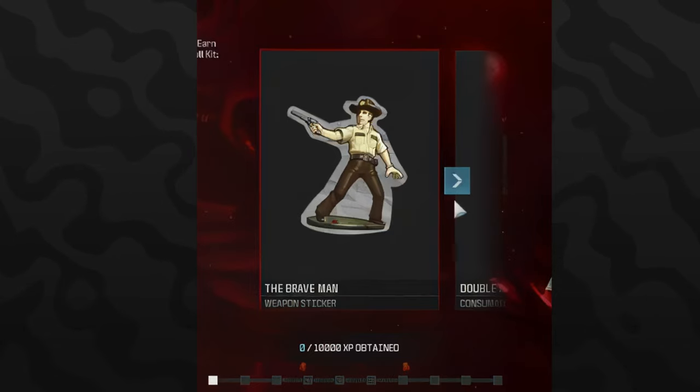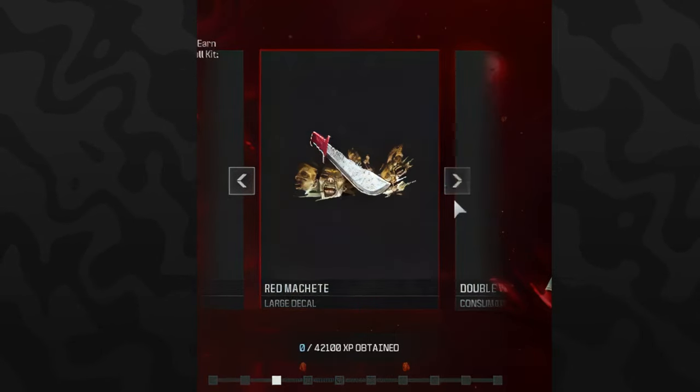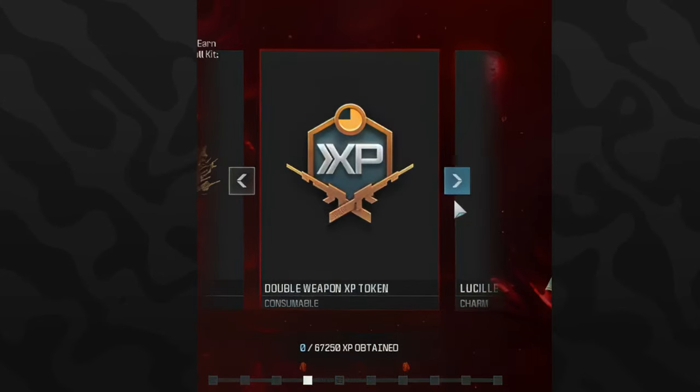The first reward is called the Brave Man weapon sticker, requiring around 10,000 XP. The second reward is a one-hour double XP token at 23,600 XP. The third reward is the Red Machete large decal, unlocked at 42,100 XP. Note that the XP amounts may be slightly off since we're going off a leak and the event hasn't gone live yet.